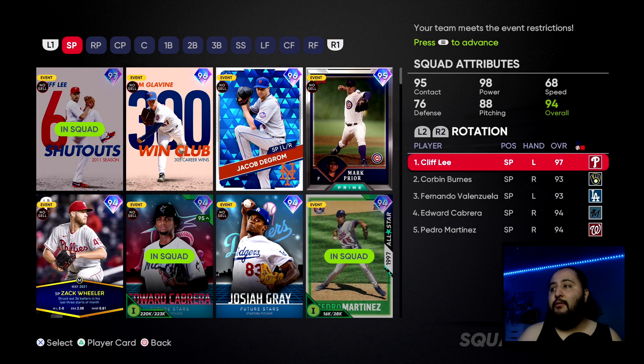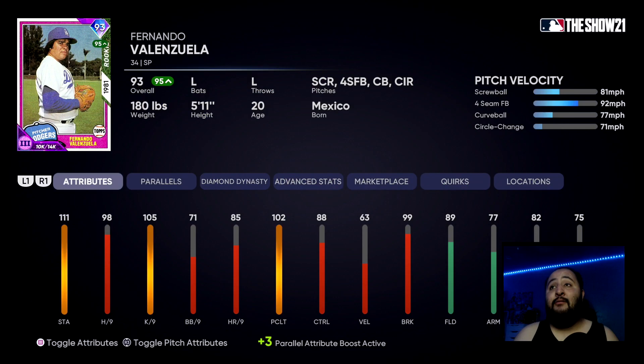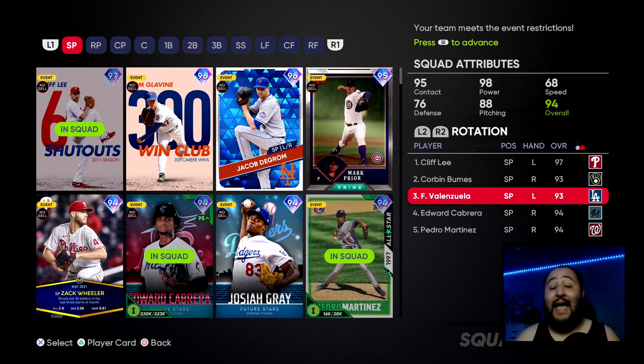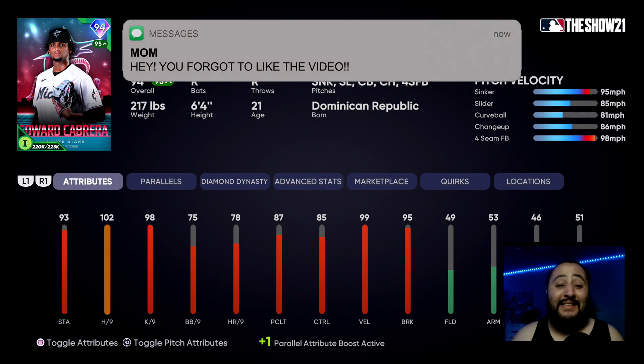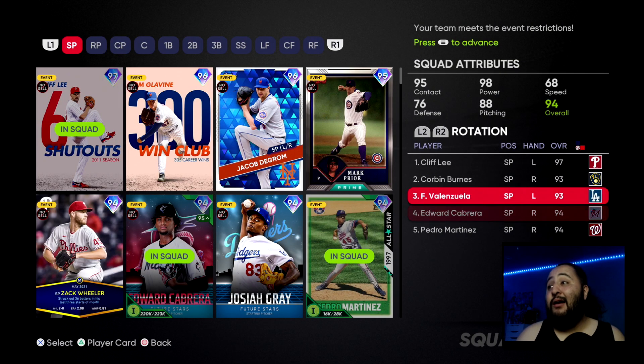I already created my team — my rotation is: the 97 Cliff Lee, Corbin Burns, Fernando Valenzuela, Edward Cabrera, and Pedro Martinez. The two pitchers that are a lock are Fernando Valenzuela and Edward Cabrera. Fernando is easy to parallel up and very difficult to hit because of that screwball — it has a ton of movement. Edward Cabrera is also a lock if you want wins; he's very difficult to hit and is probably considered the best pitcher in the game.